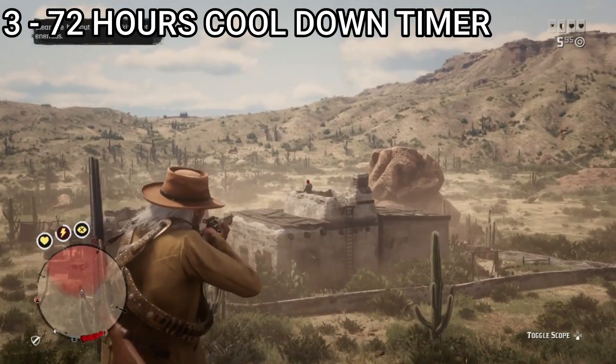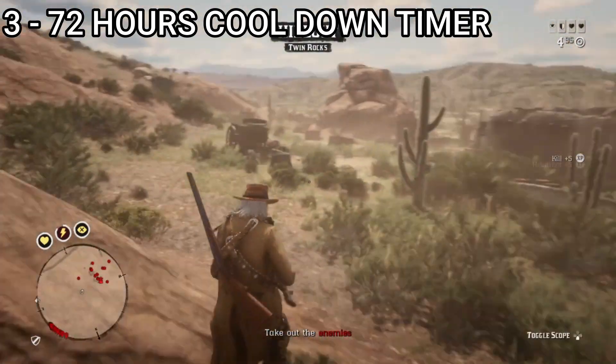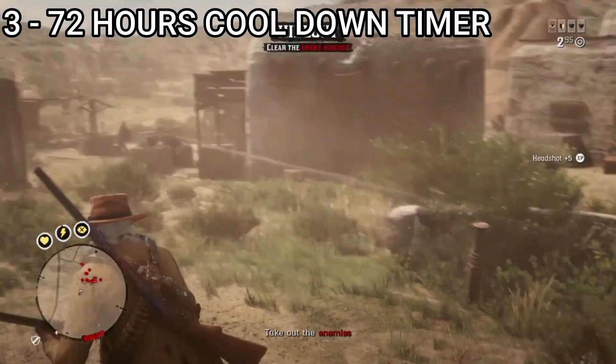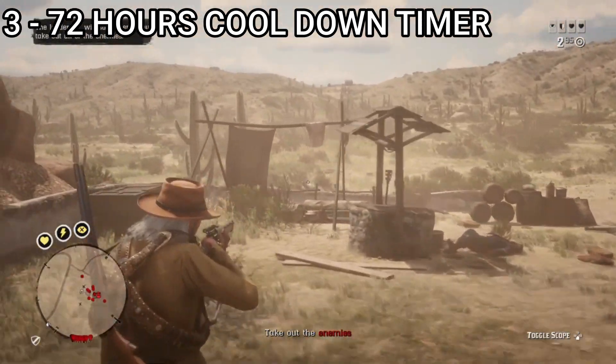Number 3: if you find a legendary animal in free roam, don't try to find the same animal until 72 hours, or 3 real days, have passed. If you make this mistake you will not find that animal and will be wasting your time and energy, so go for other legendary animals in the meantime.